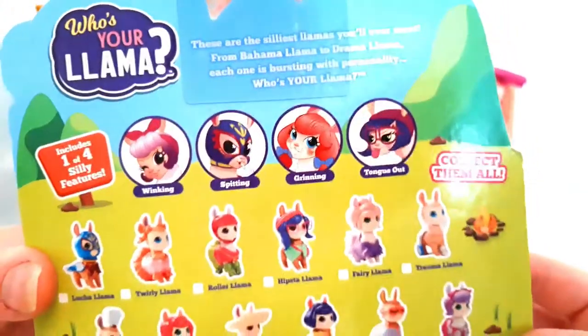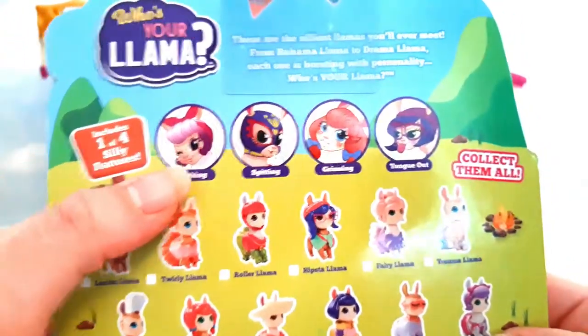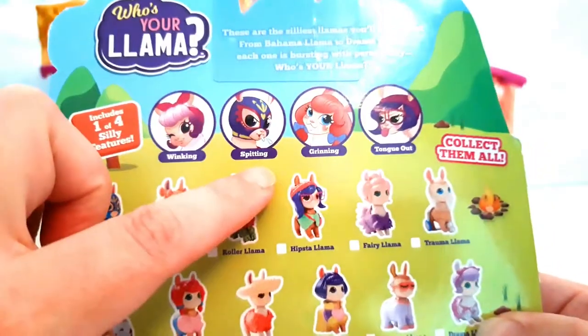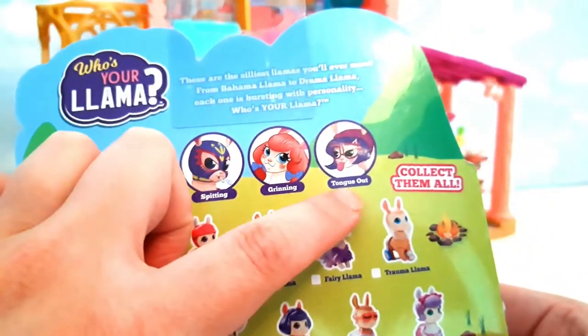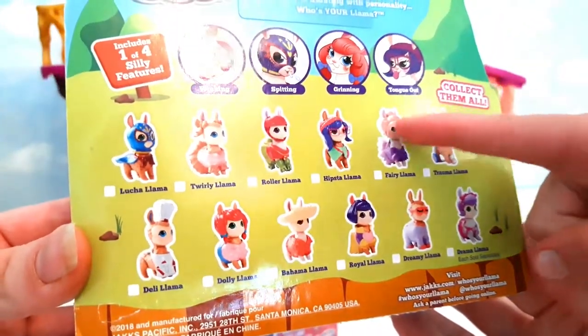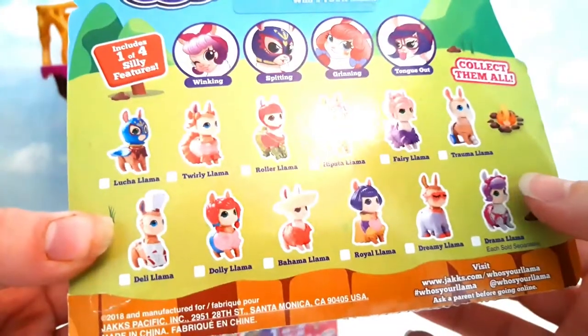Wow! And they have one in four silly features. So you've got winking, spitting — that's naughty — grinning, and sticking their tongue out. Which one do you think is in here? Which one do you like? This one. That's cute isn't it? What's her name? Fairy Llama! Wow, right there we are.